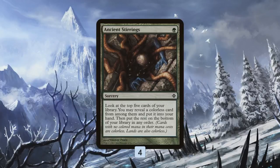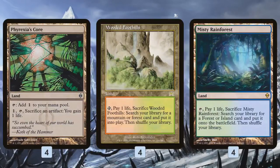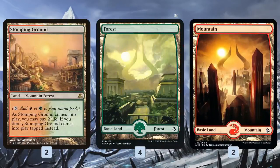Ancient Stirrings is great for consistency — it finds our Summoner's Egg, it finds our Emrakul, and also finds our ramp spells. On turn one, this is a great card for digging five cards deep and setting up all of our combo pieces. For the mana base, we talked about Phyrexian Core — it's in there to sacrifice Summoner's Egg. We also have some Fetch Lands, some Shock Lands, and some Basic Lands.